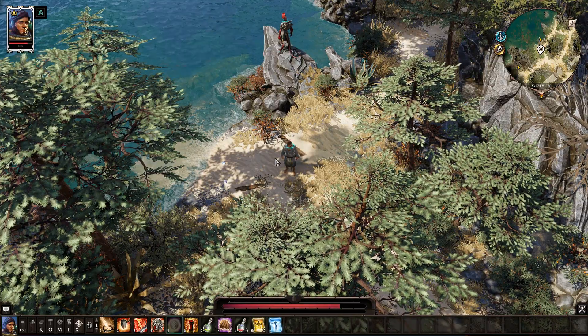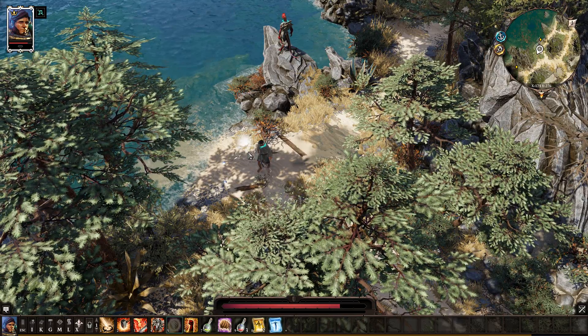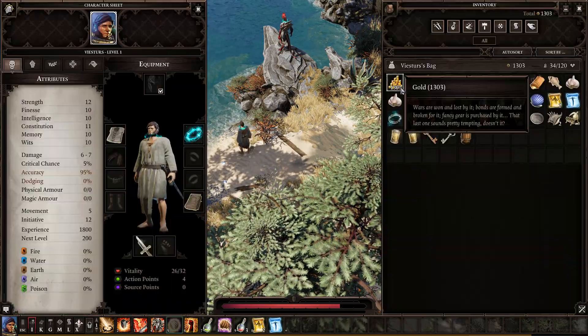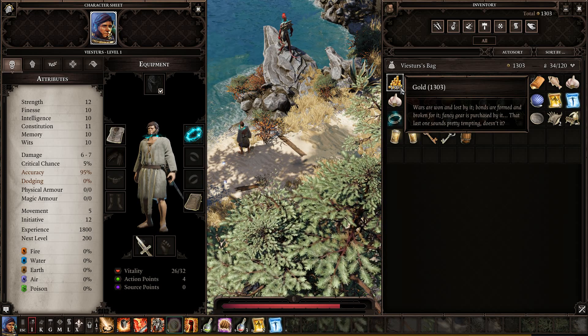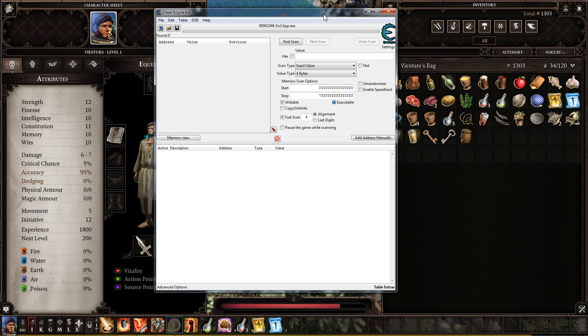Let's start with gold to make life easier at the start of this game. I currently have 1303 gold. You will need the Cheat Engine program and a calculator.